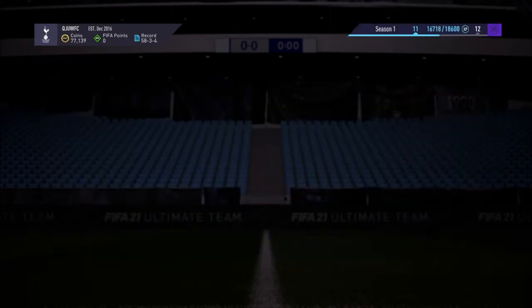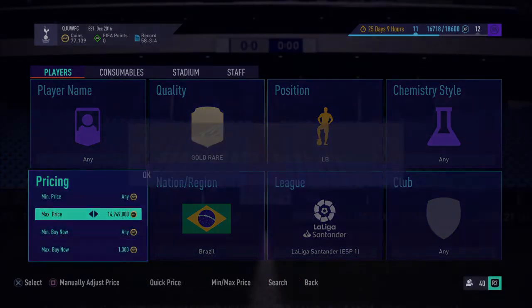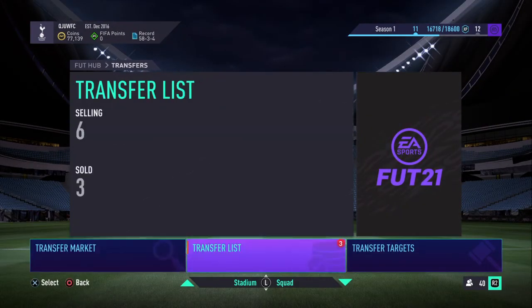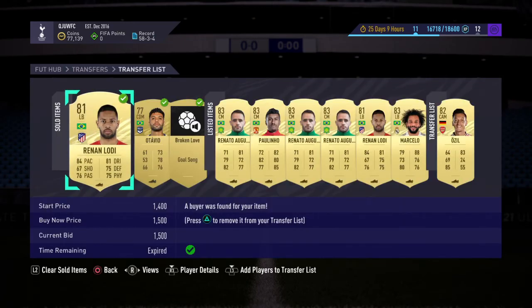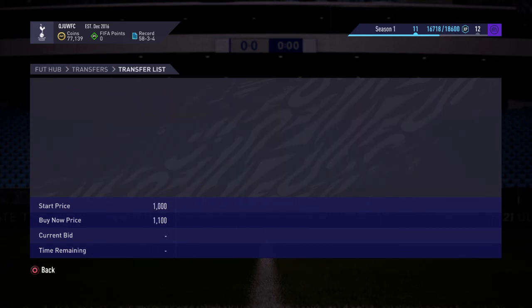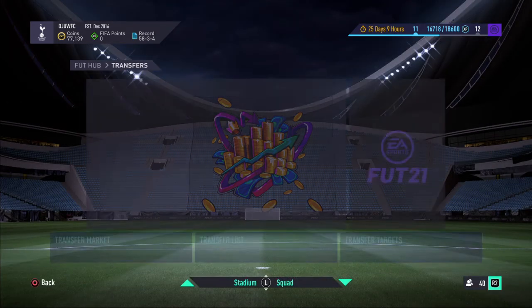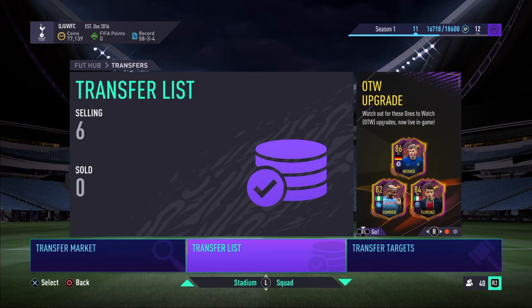Look at that — they popped up a decent amount and I picked up a decent number of players. Going to the transfer list now: three have already sold. If you see them sell for 1,500 very quickly, list them up for 1,600. Look at this — Marcelo at 1,900 coins, 1,500 coins — we made around 2,000 coins profit in this very small window. Make sure you guys go ahead and do these sniping filters, check out the Discord in the description, like and comment, and check out the Instagram as well. Thanks for watching and I'll see you in my next video — bye bye!